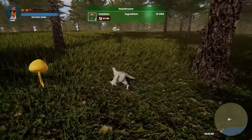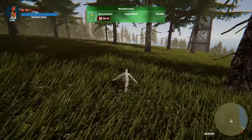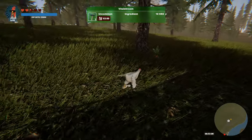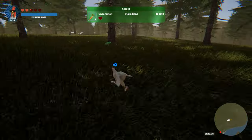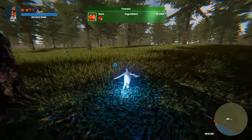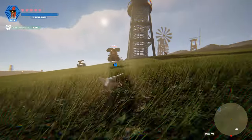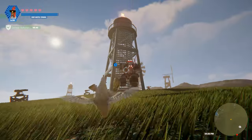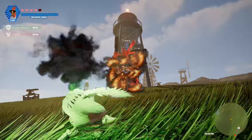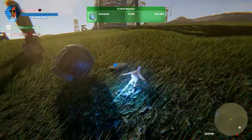But wait, there's more! We've introduced a change that many of you will appreciate — we've shortened the grass. This means you can now spot Cluck Reactors, Mushrooms, Carrots, and everything else found in the grass much more easily. Additionally, we've made adjustments to the color and shading to enhance the overall visual appeal. We've also added an exciting new quest with great rewards, but we won't spoil it — you'll have to play it yourself. Furthermore, there have been adjustments made to enemies and a few other elements. For the full rundown, check out our post on Steam.